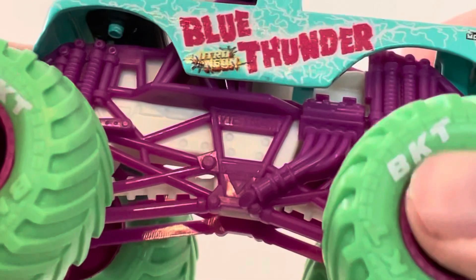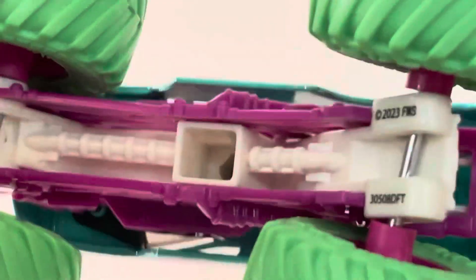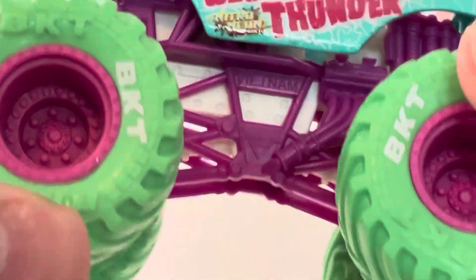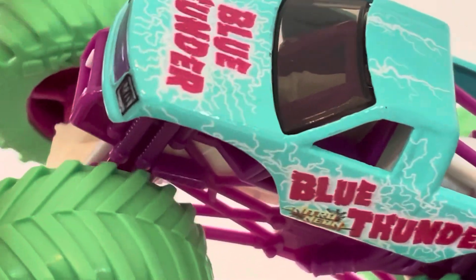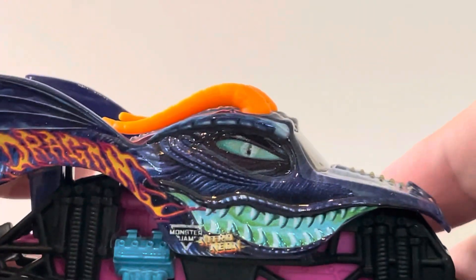It's got the same chassis setup as the previous ones — magenta roll cage, white chassis, pink rims, and bright green tires and the white BKT printing. So yeah, that is the Blue Thunder Neon. And here is the Nitro Dragon.